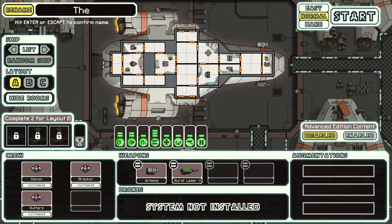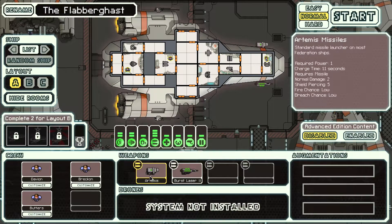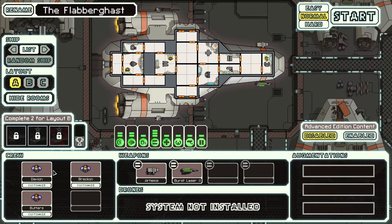We're gonna call the ship the Flabbergast — I don't know why. We got Butters, Davian, and Brecken. Perfect. I'm gonna switch this around... can I not? I guess not. Oh, different layouts? I don't have them unlocked, do I? That's right, it's because I'm playing on the Steam version. Alright, we'll jump right in right now and we'll get going.